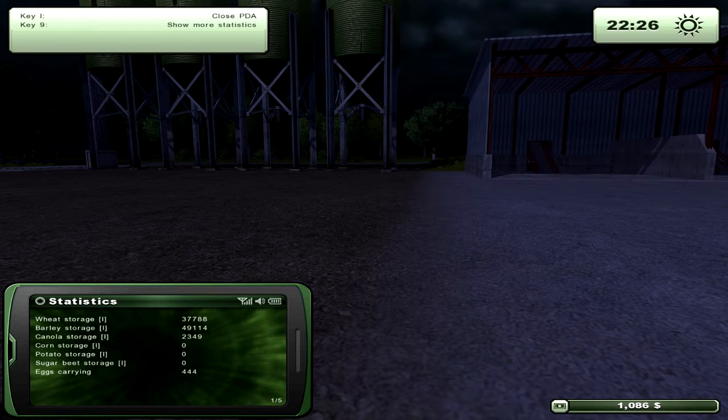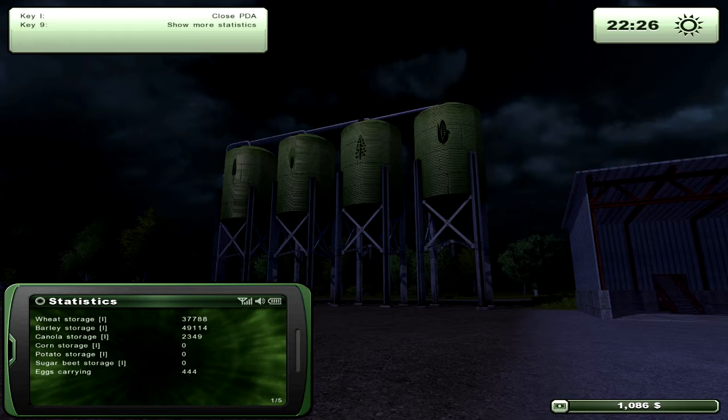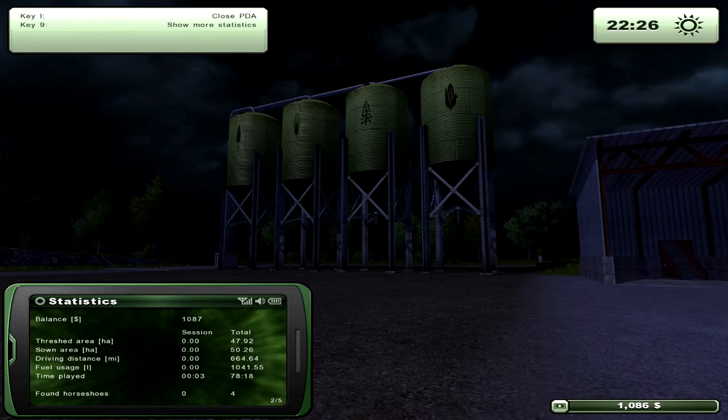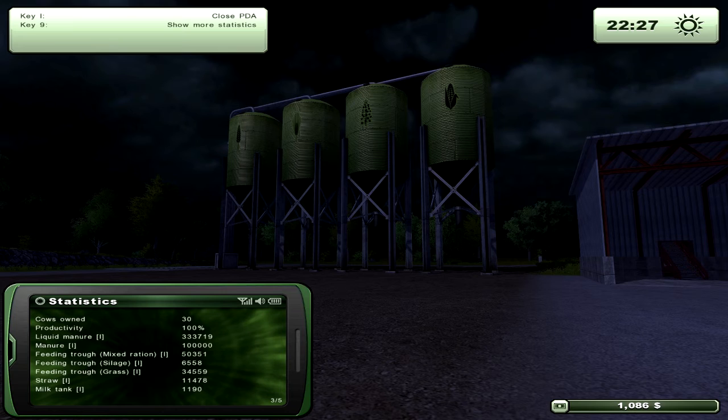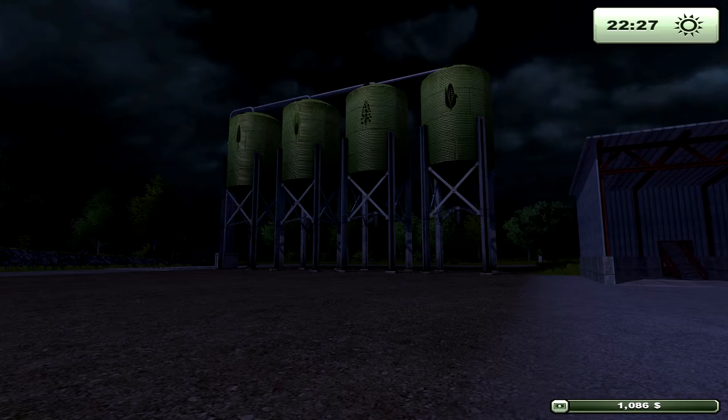The last PDA section is probably the most important — it shows all your crops and livestock stats. You can see units in your storage bins; I have no corn, potato, or sugar beets because I haven't bought the tools to plant them yet. Push 9 here to see your balance, session stats, and totals — I've played 78 hours on this save with four horseshoes found. It also shows cow stats (I own 30 at 100% productivity), plus sheep and chicken stats.